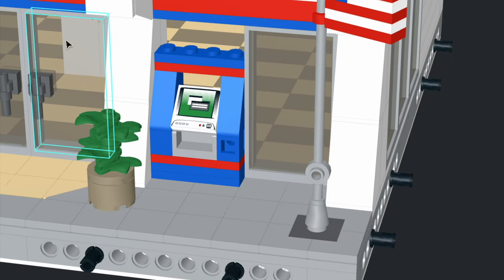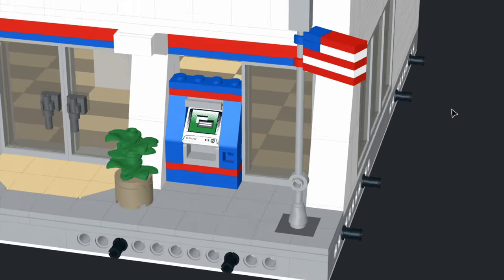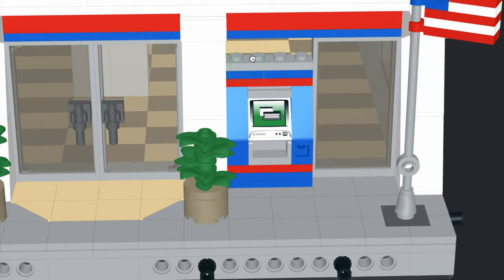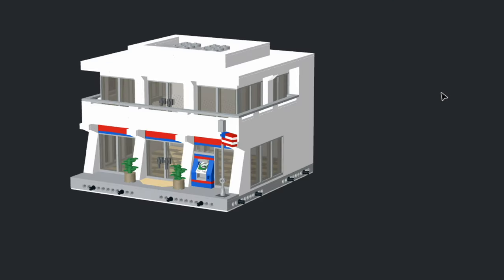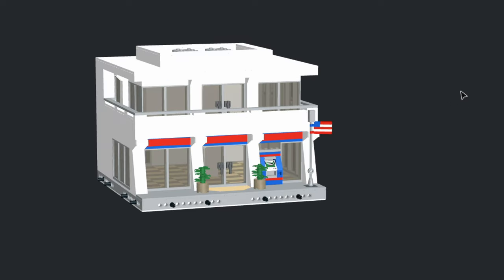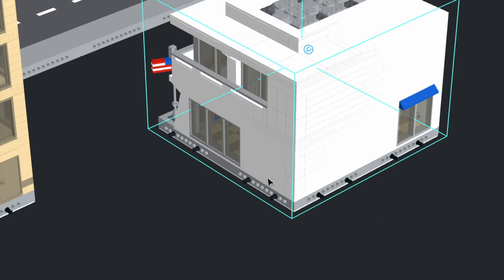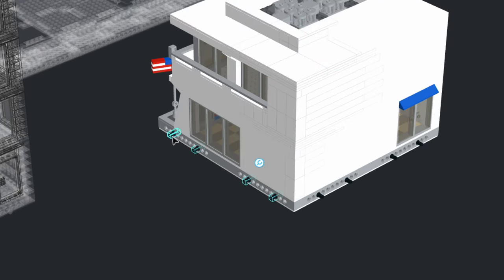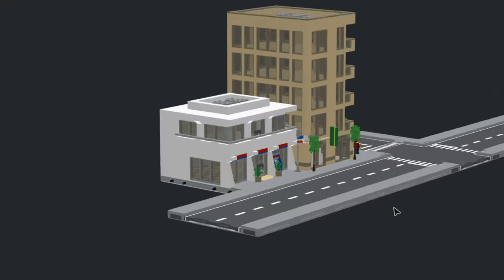Just putting a modified plate there — yeah, that'll work. We'll go up and add some windows since it was broken out, and that looks pretty good. So this is pretty much the final version of the Brickbank branch that'll go in our new city. So let's drop it in and see how it all fits. We've got to delete out the little Technic pin so it'll fit together, line it up, and then move it in next to the other building — and that should connect right there.